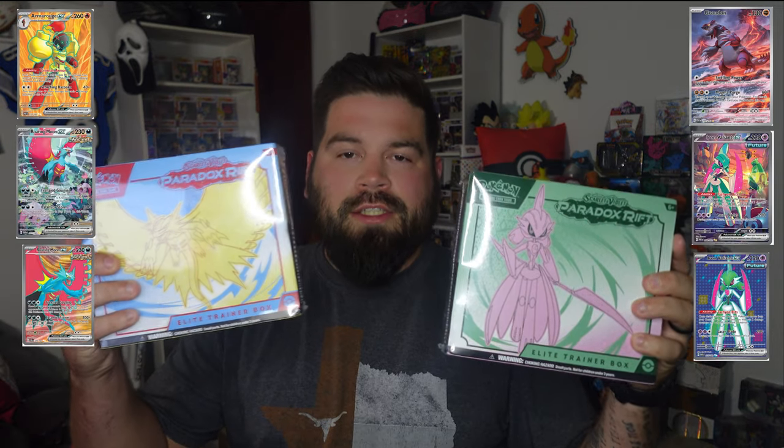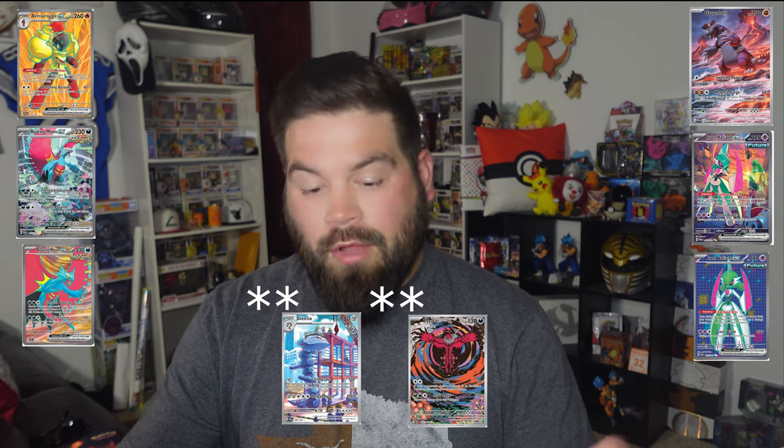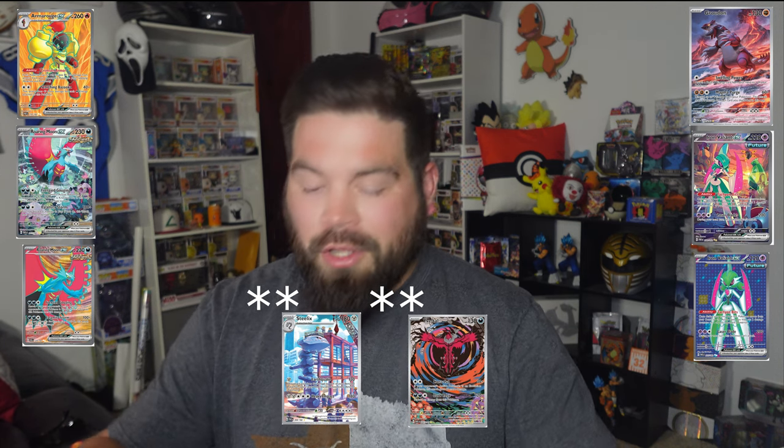The other cards we're looking for today, now that we got those two off — we're looking for the Armourouge Altart card, Groudon with the volcano behind him, we want to find that one, as well as the two on the front of the boxes: Iron Valiant as well as Roaring Moon. There's another one or two — it'll probably be popping up on screen for you guys — but let's go ahead and break these open.